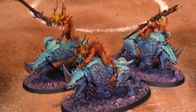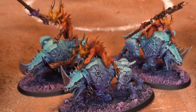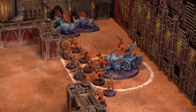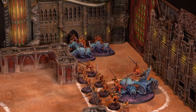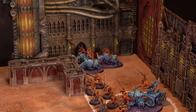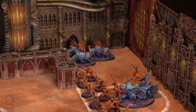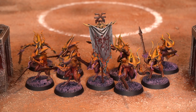The nice thing about this start collecting box is that there aren't too many wargear choices, so you won't have to worry too much about what weapons to choose. I'm going to select Cut Off the Head as a secondary objective. Before the battle begins, I'll be spending one of my command points on a stratagem called Banner of Blood. I can only use this once per battle, but when I do, I select a unit with an icon, and when that unit goes to charge, instead of rolling the regular 2d6 inches, I'll be rolling 3d6 inches.